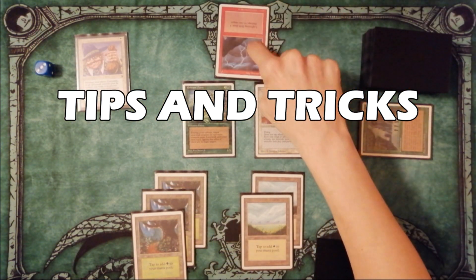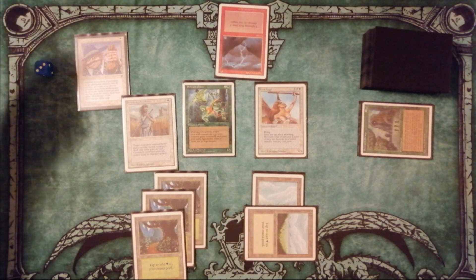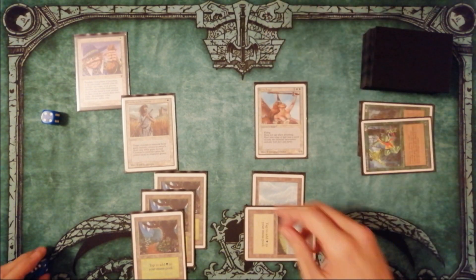You have only 3 life, and your opponent casts Lightning Bolt too. Now you can play Swords to Plowshares into one of your own creatures and gain life. Resolve the Bolt, and gain life. Good.